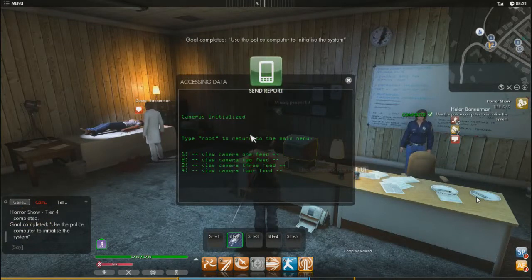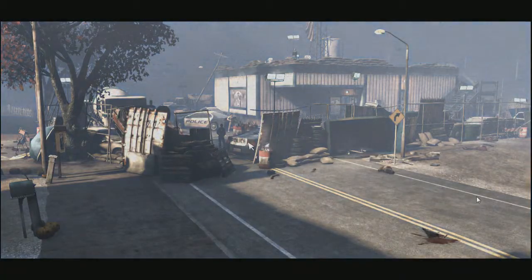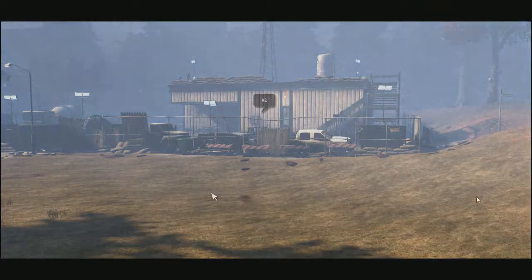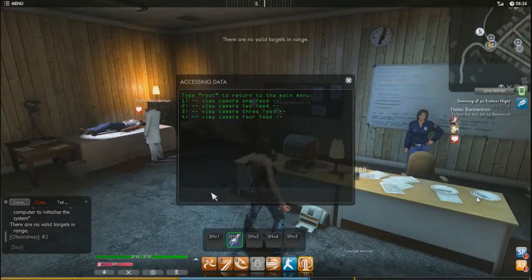Initialize camera system and we've done. And then if you really want, you can have a look at the cameras. Look at camera 2. Press camera 2, have a look at that. Cool thing is this is actually real as well, so you can see people like running around and stuff. Count to number 3 — there's a person running around over here.